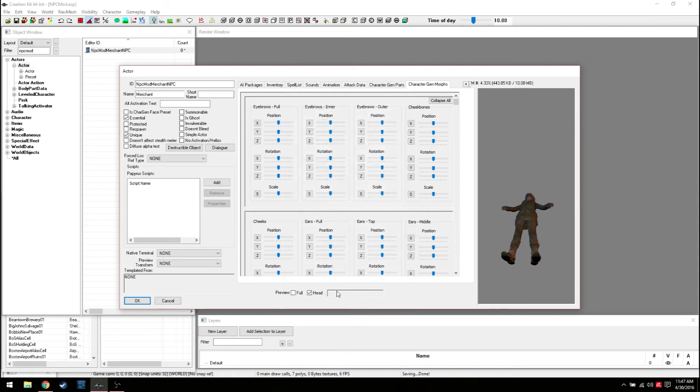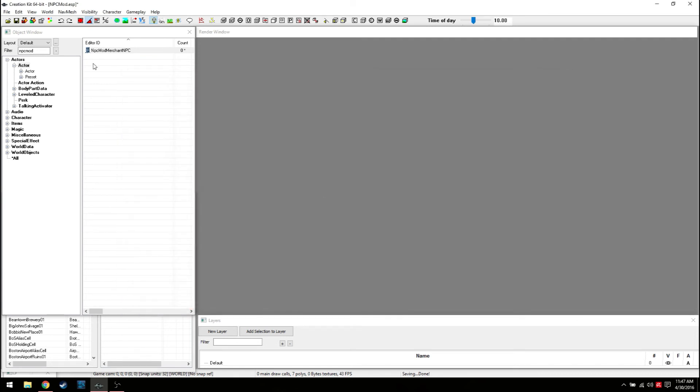I stopped the auto-rotation - thank god, okay that's how that worked, it was just doing it on its own. So there you go - you basically have a character now. Hit OK, save the game. Right now you have made an NPC, but that NPC doesn't do anything yet.